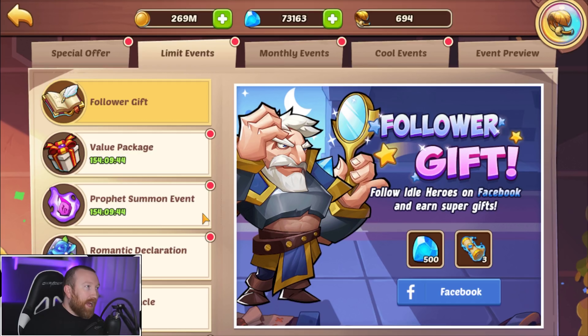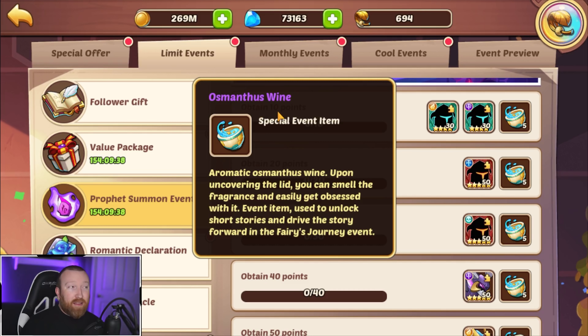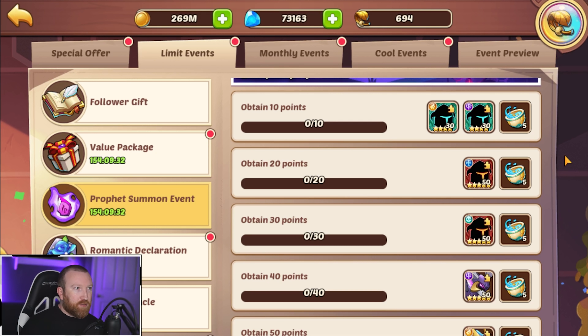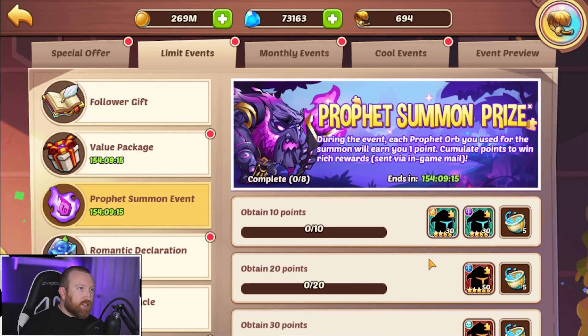First, let's start with the actual limited events. There's the profit orb event where you're going to be getting the special Osmanthus wines - we'll just call them wines - that are used in one of the events. There are multiple resources in this event. You can do a max of eight loops on Kyrie Maros. Sherlock is pretty great for sealing, doing 21 and 25. If you're pushing, you're gonna need at least two Sherlocks - grab the copies while you can.